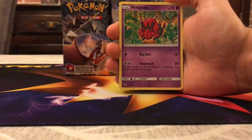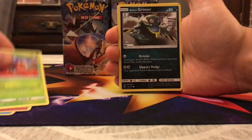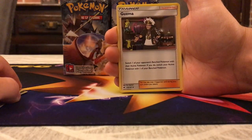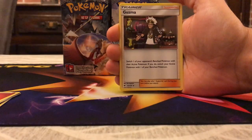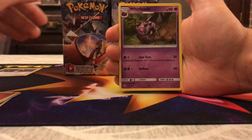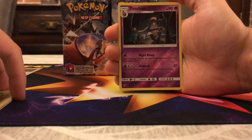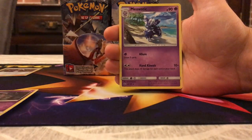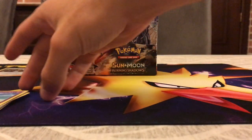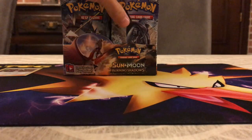So what do we got in the first pack? We have a Venipede, Horsea, Cutiefly, Ledyba, Alolan Grimer, a Fire Energy, and Guzma — really great to start since it's one of the new staples replacing Lysander. We also have Whirlipede, Simisage, Reverse Dusclops — not bad since Dusknoir is kind of playable — and the rare is Meowstic, which has a niche deck with Hand Kinesis dealing 10 damage for each card in your hand, maybe fun with Choice Band. It is weak to Dark though, which is the only downside.